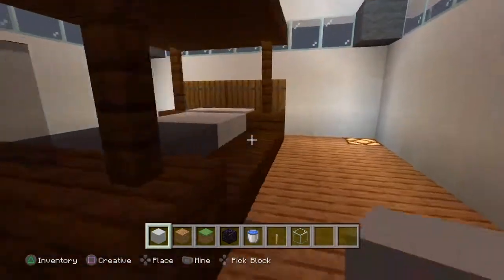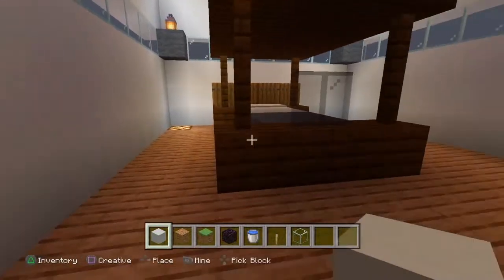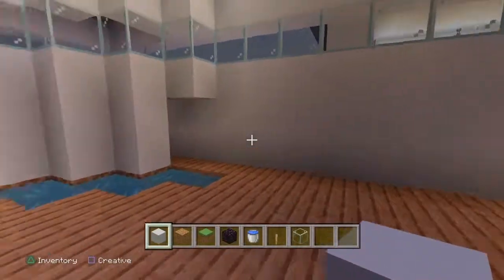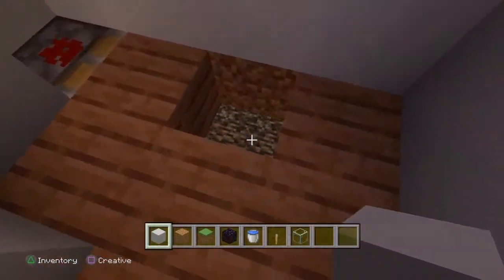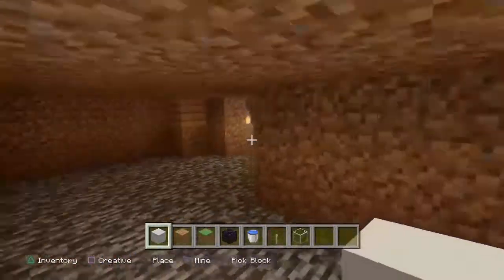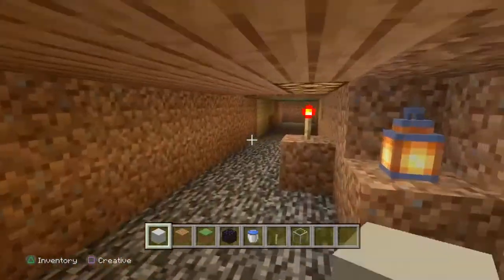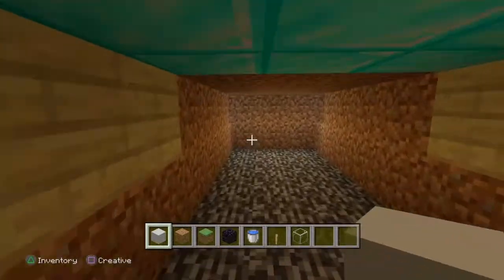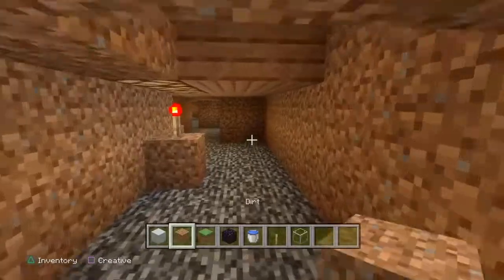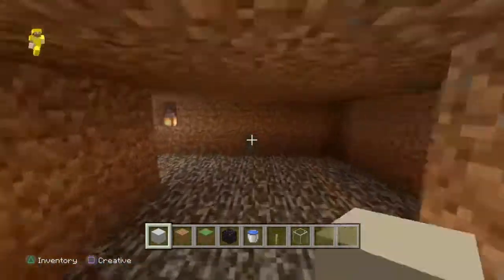Right here is the master bedroom — it is beautiful, just a beautiful master bedroom, and it has glass surrounding it. That's my favorite part of the house, just a lot of glass. This is kind of like the basement — if you want silence and just want to be down here by yourself, this is where you can be. Eventually I'll put storage down here.